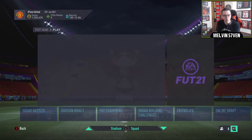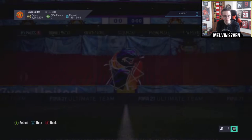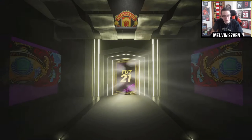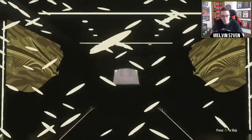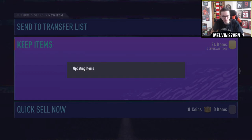We will complete the Ansu Fati SBC as well. But for now we're just going to open the two packs we've got here, which are tradable - a £15k pack and a premium Electrum. They're kind of crucifying the pack rewards for SBCs, and they started doing that last year and have definitely continued the trend this year, which is a little bit unfortunate.